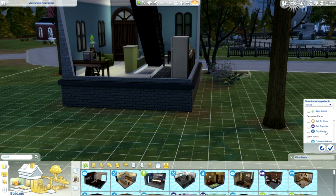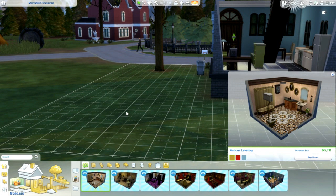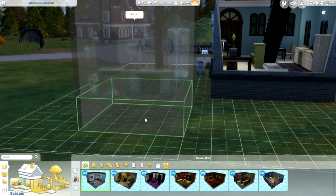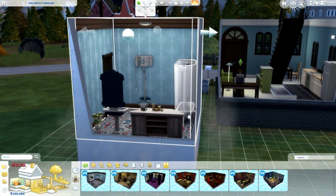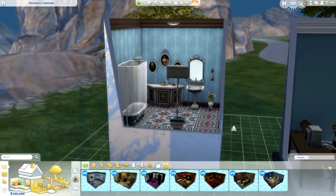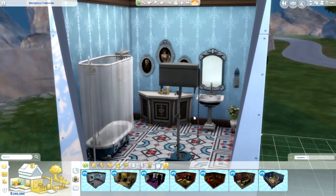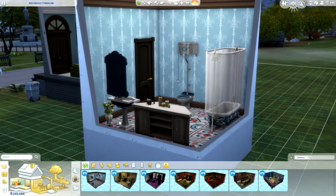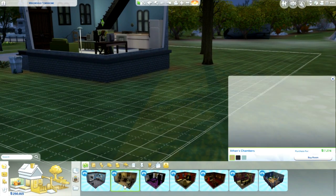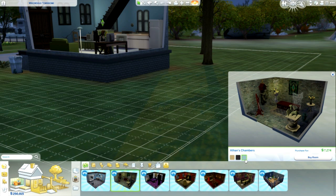Let's go ahead and filter by vampires. There are a bunch of different rooms available — they probably won't fit on this particular lot, but here is a bathroom with the different colors available, which is really pretty. And then there is the coffin sleeping room — this is dark and creepy, I love it.